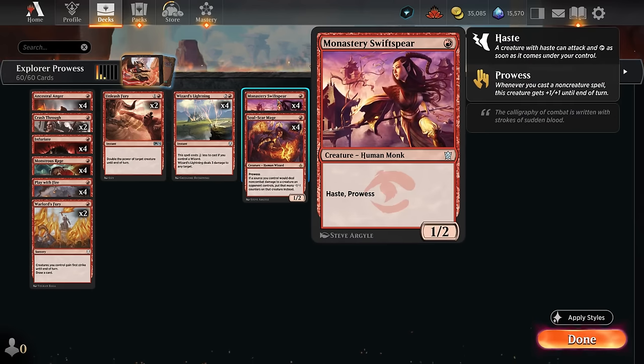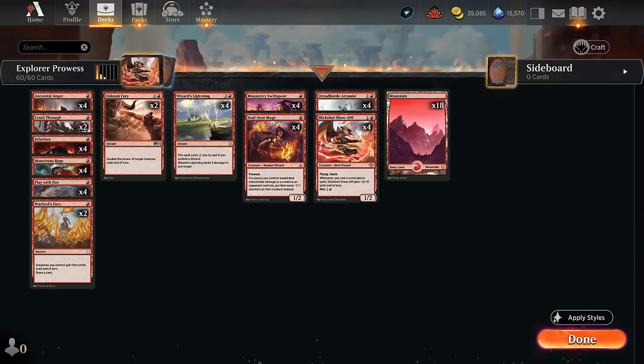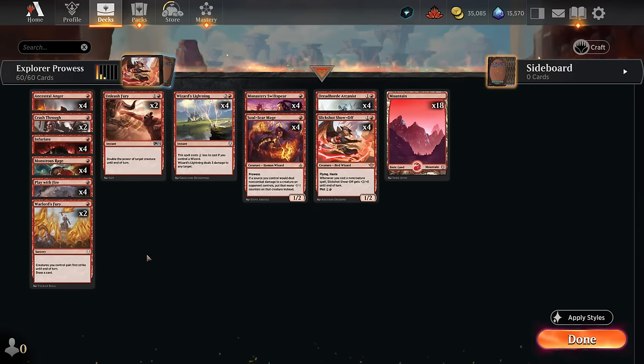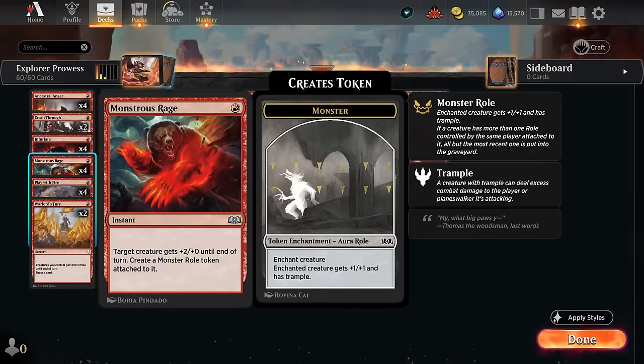We've got our Prowess creatures with Monastery Swiftspear, a 1/2 with haste and prowess—not a wizard—but Soulscar Mage is, and also has the ability to shrink down opposing creatures with minus one minus one counters if we point a burn spell at them. That can be a way to get past larger green creatures for instance. Looking at our non-creature spells, Monstrous Rage is probably one of the more powerful ones, leaving behind a Monstrous Roll token.